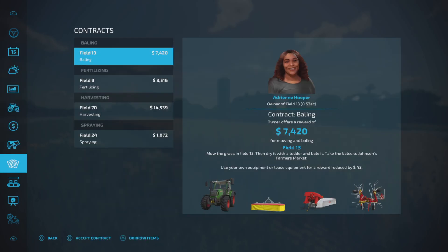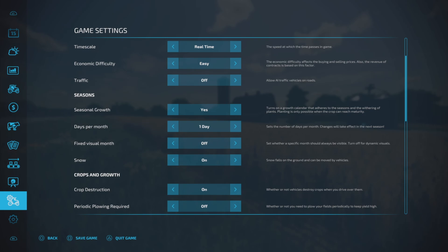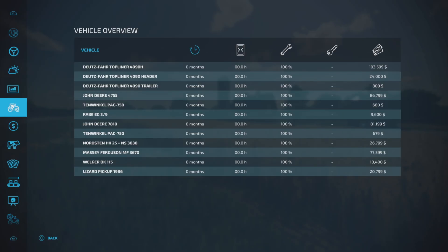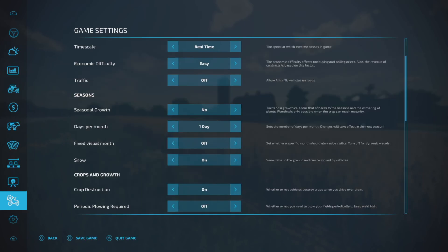Days per month. If you have seasonal growth on, that applies. If you set it to no, your seasonal calendar goes away and you can plant crops anytime you want without any restriction. If you put it to paused, I would not recommend it because basically nothing grows. If you plant something, nothing will grow no matter how many months go by — nothing will come to ready to harvest. So either yes or no is basically what you want to choose here.